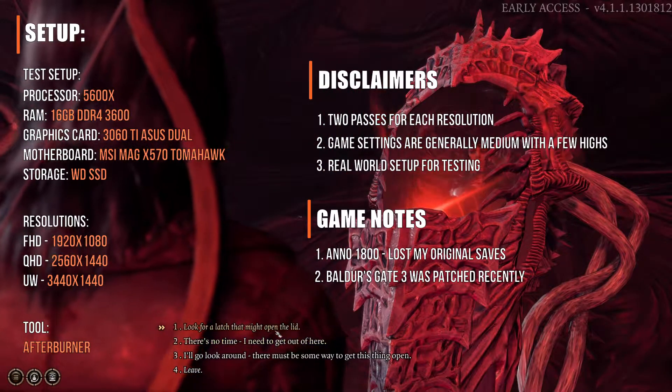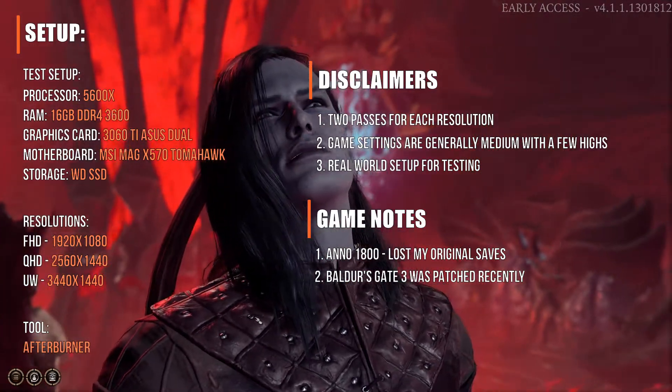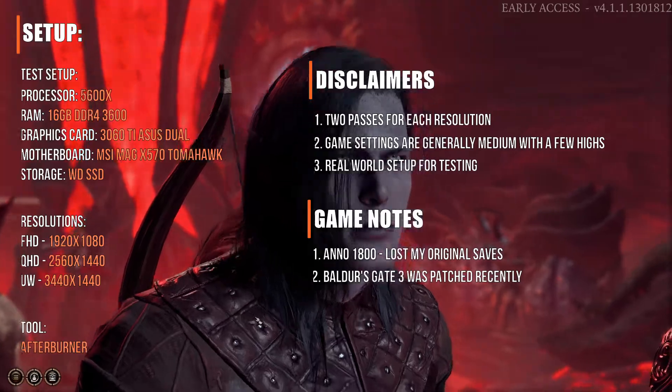Now, with that said, let's get to it. Here are the numbers comparing a 3060 Ti with a 4790K against the 5600X upgrade.